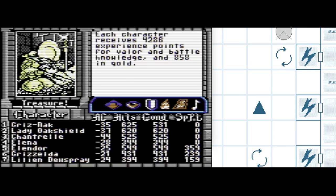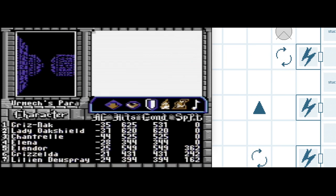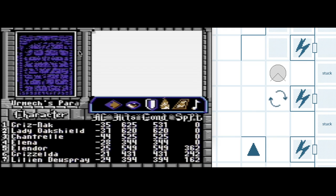I will say that was the first time I've noticed that enemies — non-me, other people — went before my rogue. I'm used to the rogue, Alina, always going first. And that was not the case there, so I guess I'm not gonna be able to rely on that permanently.